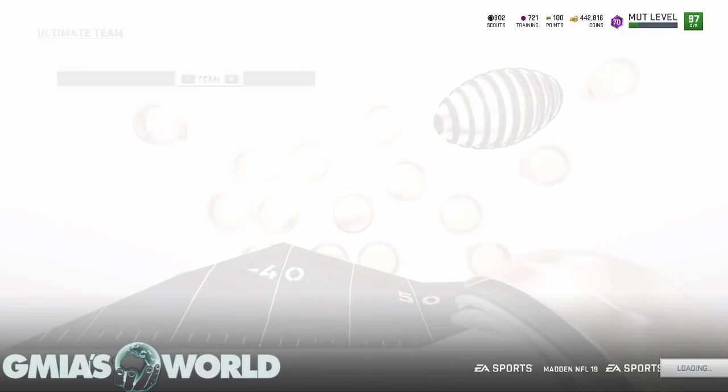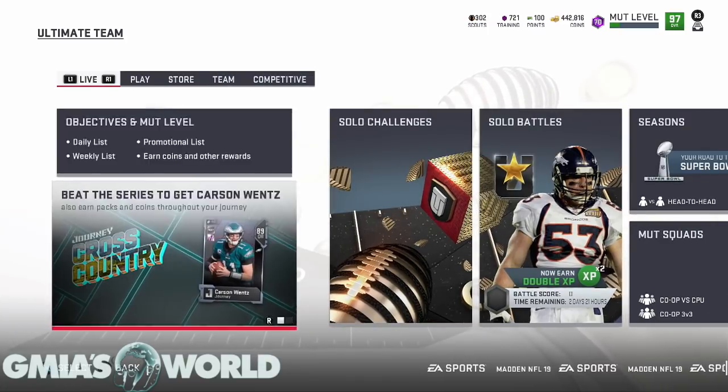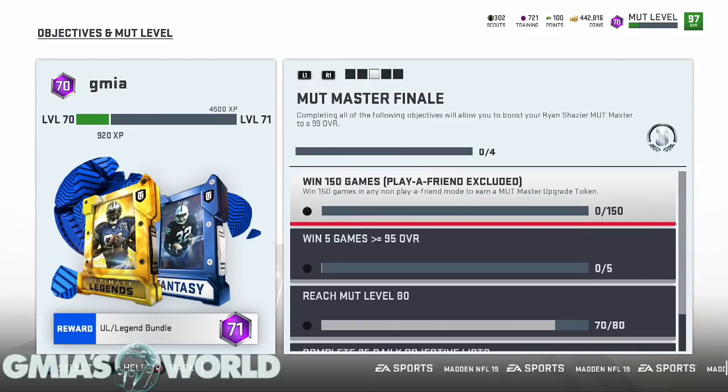For the Muttmaster Ryan Shazier 99 overall, let's go over the objectives and Mutt level — specifically the Muttmaster Finale. You need 150 games. You do not have to play them online. Some people were writing that you have to play online, but when EA did their stream, it's not online. Any games, as long as it's not Play a Friend, you've got to play 150 of them.